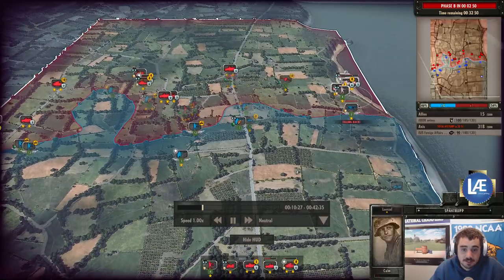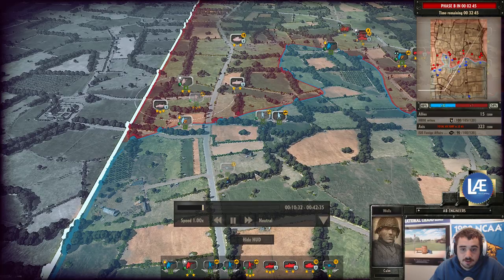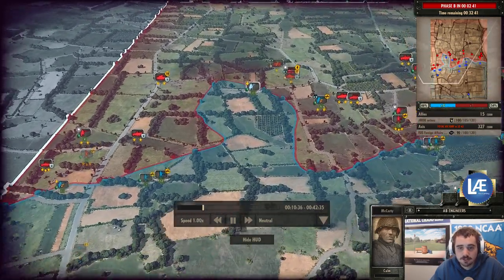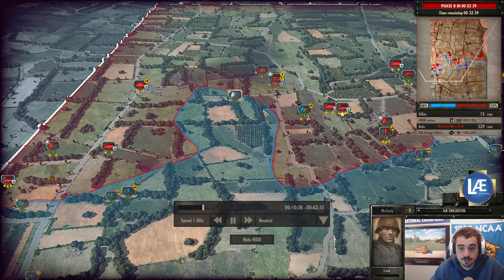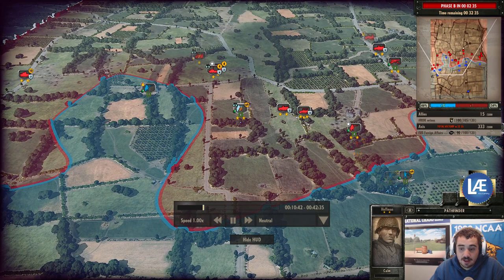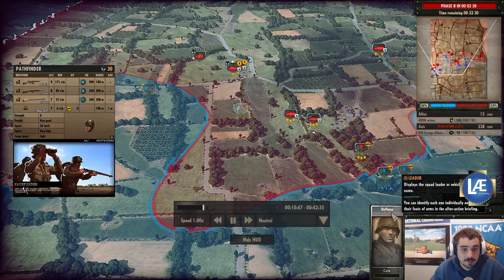So this flank is lost. The other flank is being reinforced but still pushed. Look at these airborne engineers — they're in a very good position.